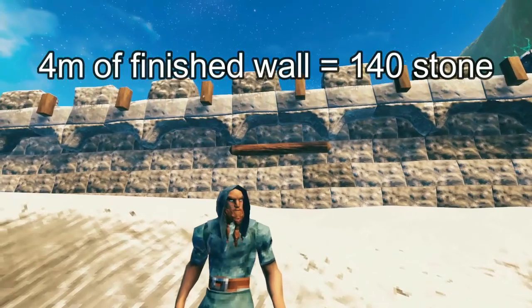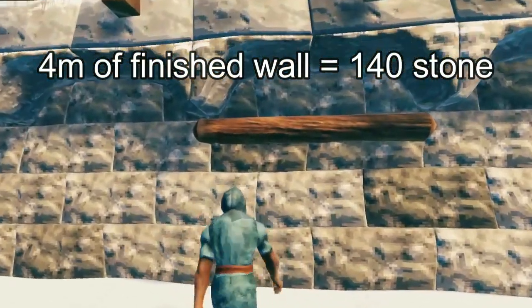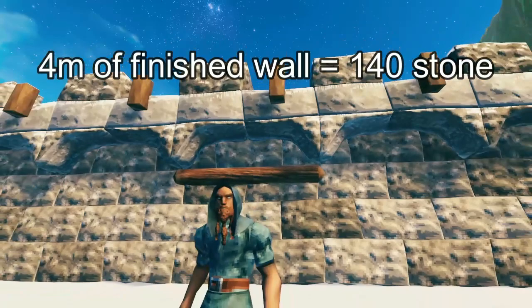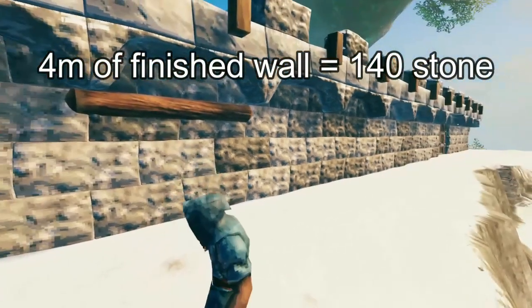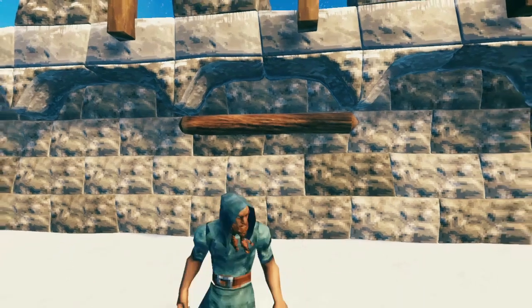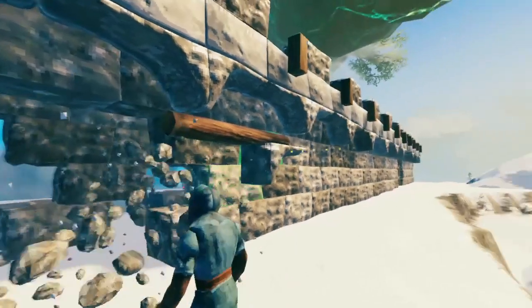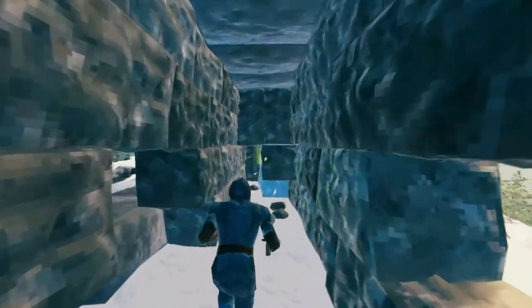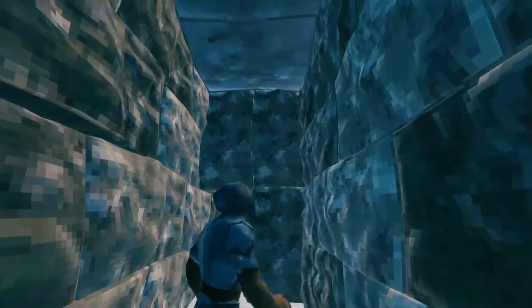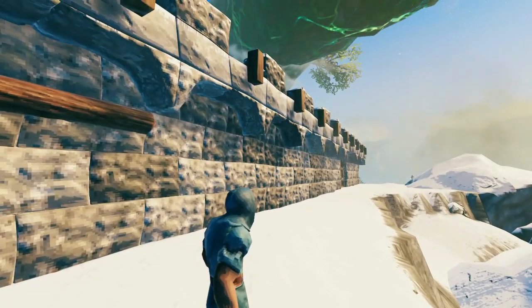Just so you have the numbers, if you want to make this wall and gather the resources yourself, to make 4 meters of this kind of layered wall that you can go inside and on top of, just like I've shown in the video, you'll need 140 stone. You could break down the stone a whole bunch if you replace this outer layer just with these guys instead. That way it's going to use way less stone if you're having trouble gathering it all.